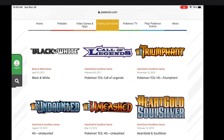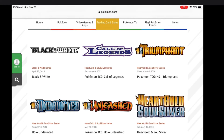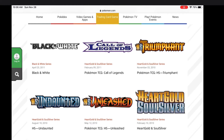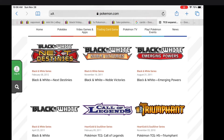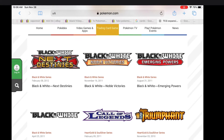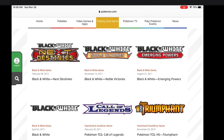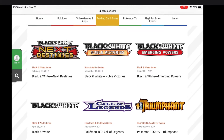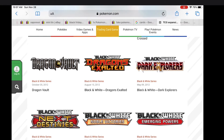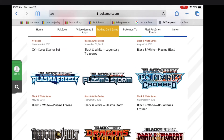The nickname for HeartGold SoulSilver is HS. So it's HS Unleashed, HS Undaunted — you get the point. Now it goes up to Call of Legends, which is another HS set — it just doesn't have it in the logo. Now we're at Black and White, which is 2011. Dragon Vault is also a Black and White set.